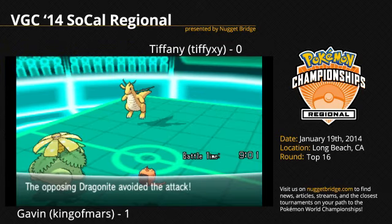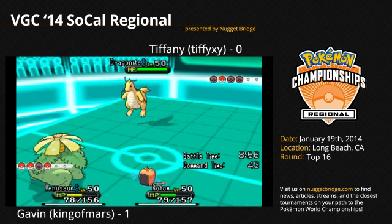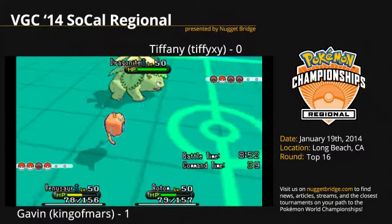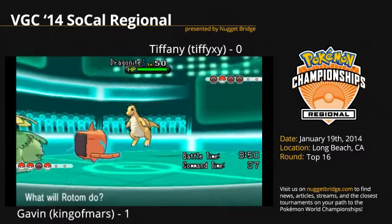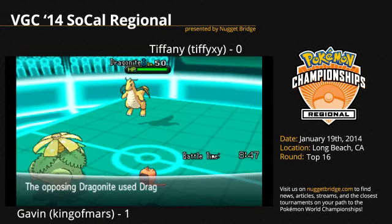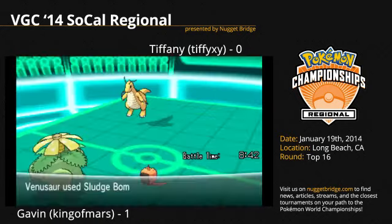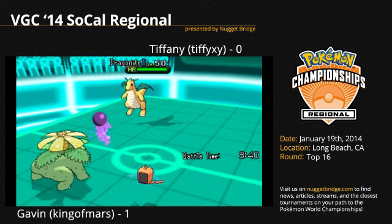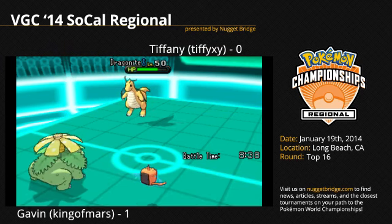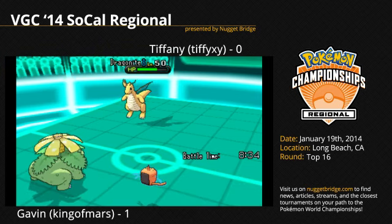The Will-O-Wisp misses on Tiffy's Dragon Knight — that is pretty big. Dragon Claw comes out from Dragon Knight onto Rotom Wash, and oh, it survives with 7 HP. A critical hit Sludge Bomb, and the Will-O-Wisp misses again. This is like 2013 Worlds.